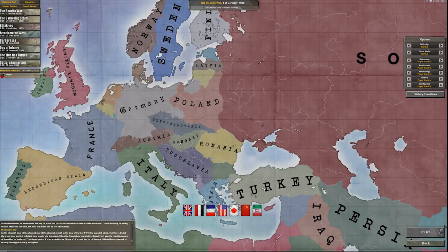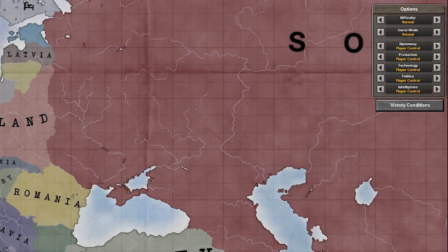Now that you have your country chosen and your historical start selected, on the right side of the screen you'll see a little box where it says options. I would recommend that you do not tinker too much with these in the beginning, as this is mostly just difficulty and game mode settings. The only difference between arcade and normal setting is that in arcade mode your units pull supplies from a national stock, while in normal mode there are actual transport routes for supplies, and bad infrastructure means less supplies.